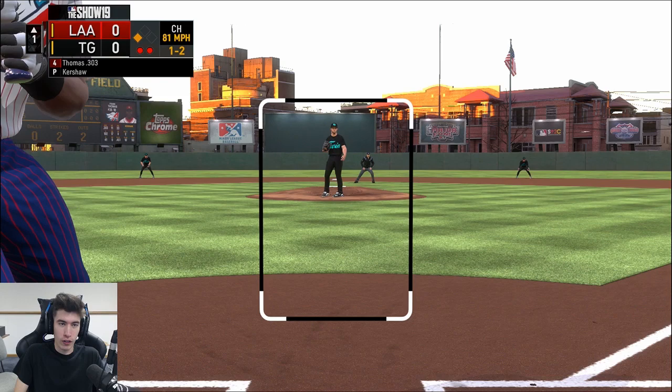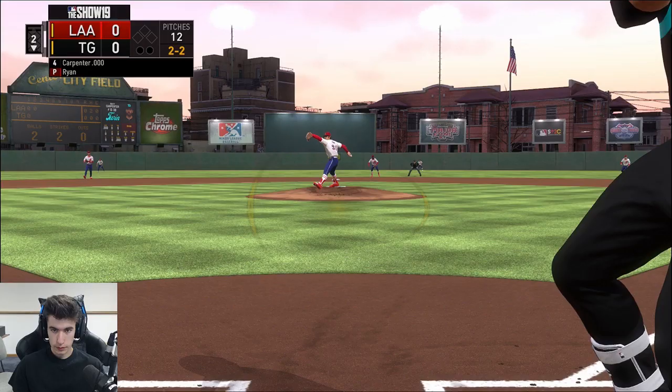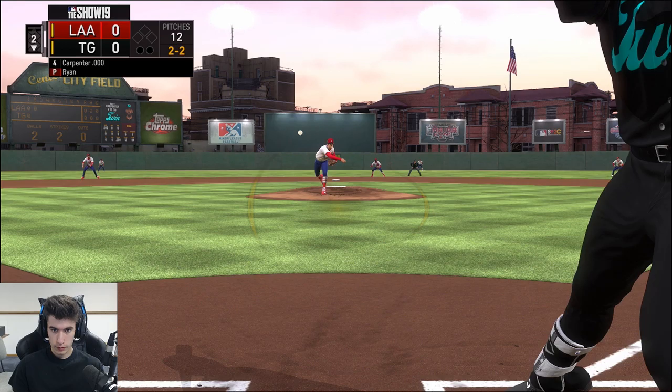I'm showing you guys this pitch — it's 0-2. We're not giving him a hittable pitch. Look at that, perfect. Now we can throw whatever we want. If I throw it down the middle, fine — as long as it's not an 0-2 base hit. There we go, striking out Frank Thomas. Let's go, baby!